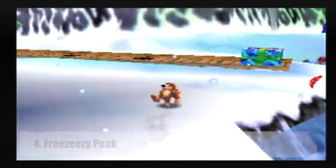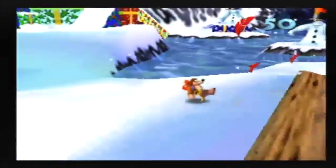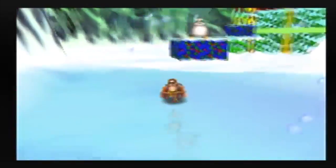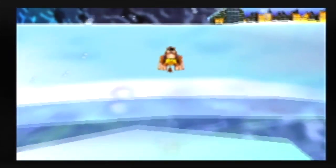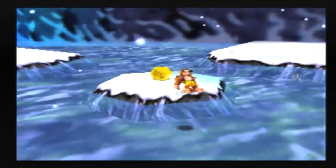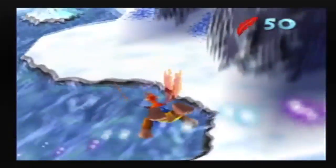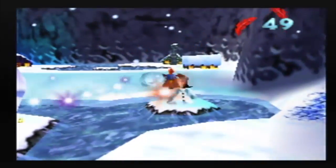Number 4, Freeze Easy Peak. The perfect holiday world. Even though Christmas is never actually said and the level is described as more of a winter wonderland, it's obviously Christmas here — a Christmas tree, a giant snowman, presents, and to top it all off, a lighthearted Christmassy tomb. Even the challenges here are fun. Of course, the snowmen get annoying fast, but that just makes it all the more joyful when you take them out.